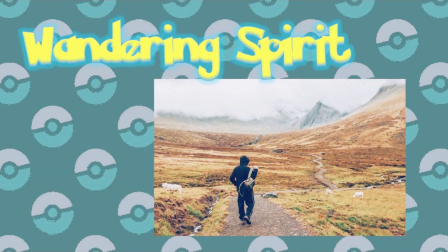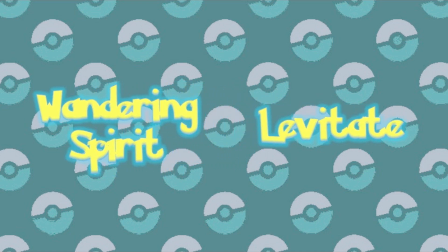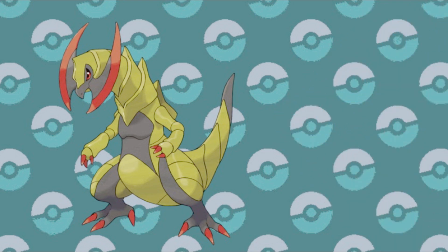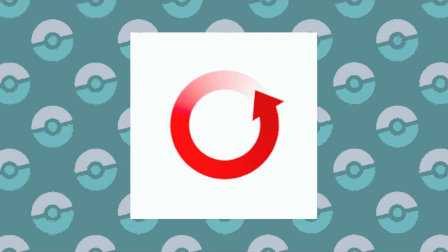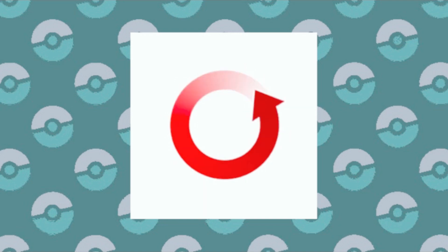And the final new ability introduced in Sword and Shield is Wandering Spirit. This swaps out abilities with any Pokemon that makes direct contact, giving you their ability. So again, this seems like a mini Neutralizing Gas if you want to rob certain Pokemon of their useful abilities. Although if you do exchange abilities and make direct contact with the foe again, then you would simply get your Wandering Spirit ability back, so that little back and forth might get kind of old.